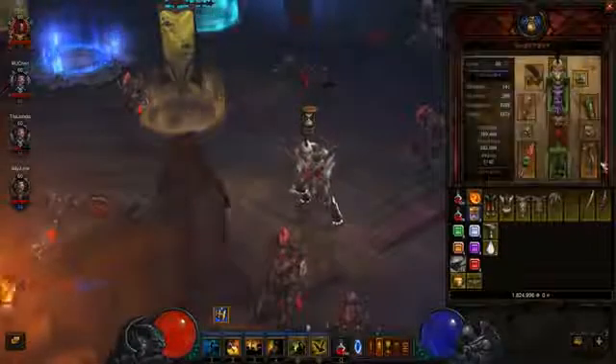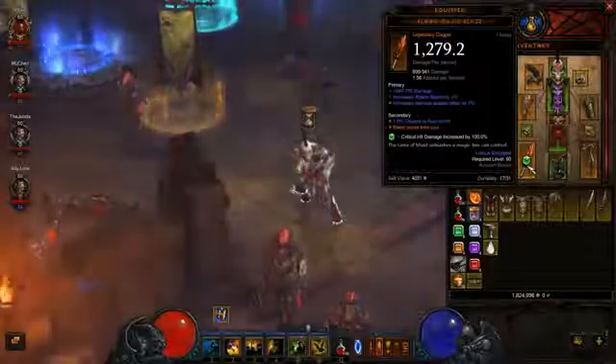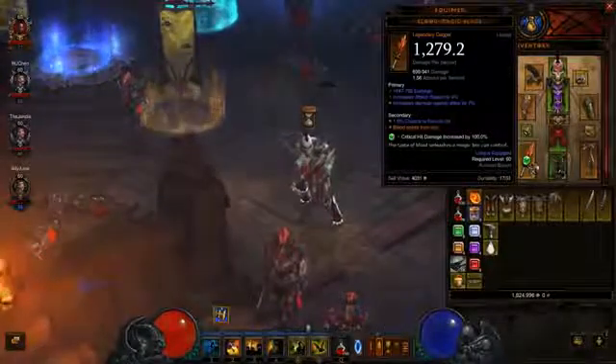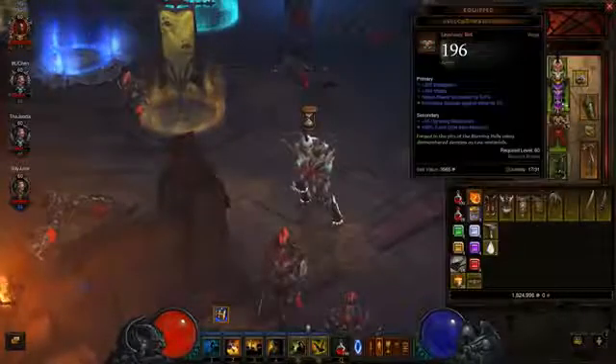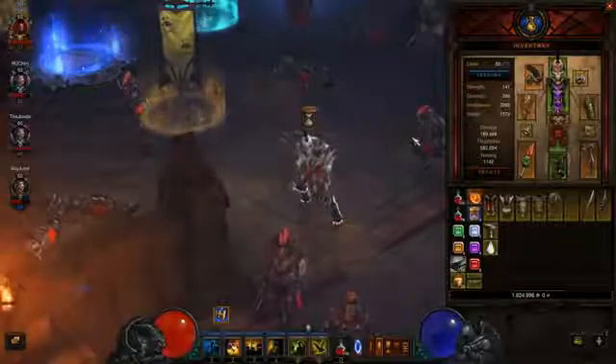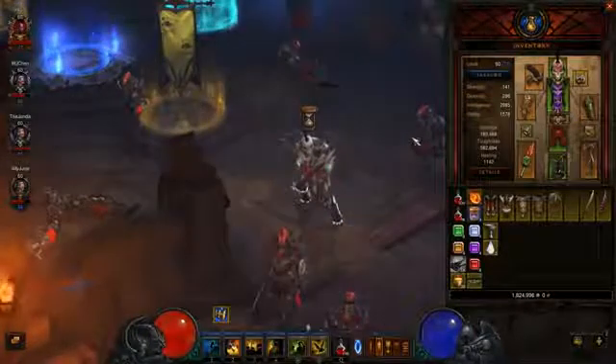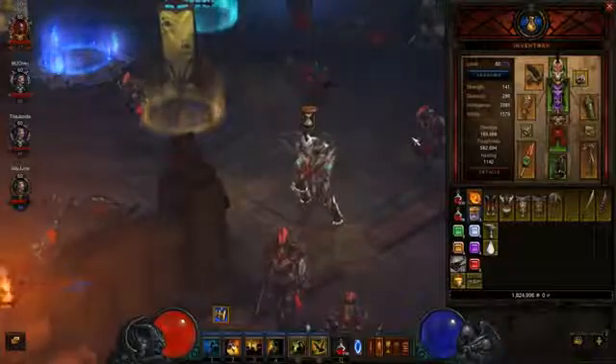I made this weapon here — Blood Magic Blade. It doesn't have any primary stats and I can easily get one a lot better, but it's actually pretty decent. In terms of this build, you do not have to worry about your gear set. Just customize to the best of your ability because this is what we call the support build.